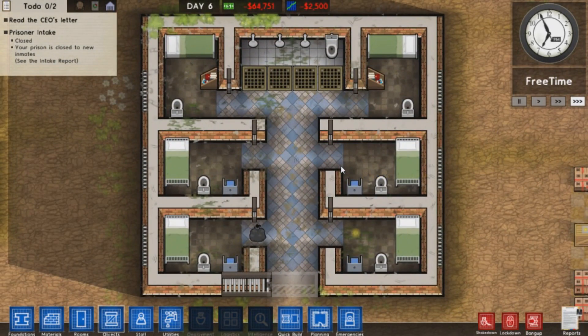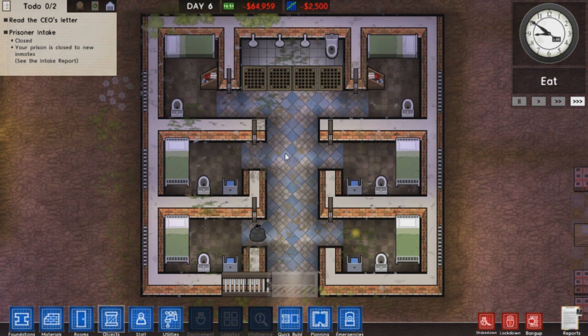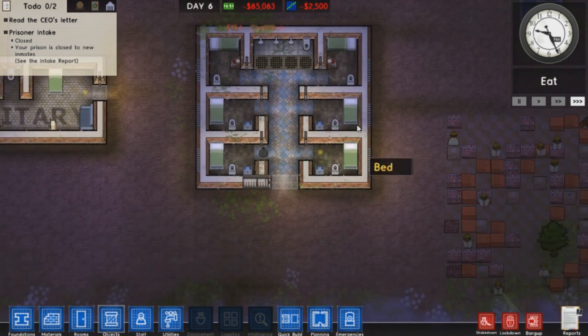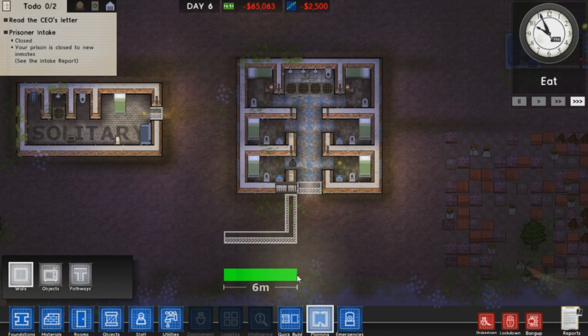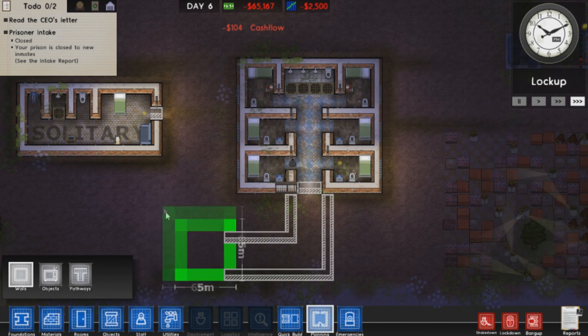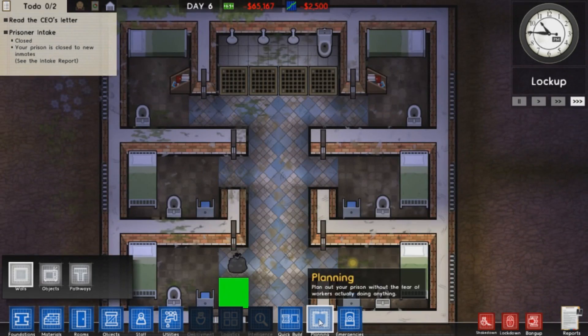This is like its own cell block, if you want to space out your prisoners a bit more. Say you want to have six prisoners of each kind — minsec, mediumsec, maxsec, whatever. Or even for prisoners who are more likely to get shanked in the shower, like ex-law enforcement. This could be good for them because they don't necessarily need to leave this block at all, except for food — and you could just add a small door and an extension here for food, which would mean they'd be completely safe.